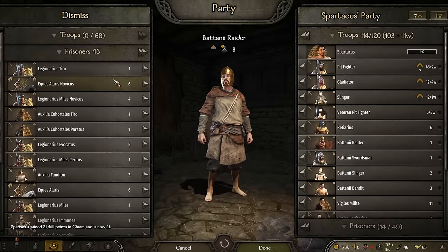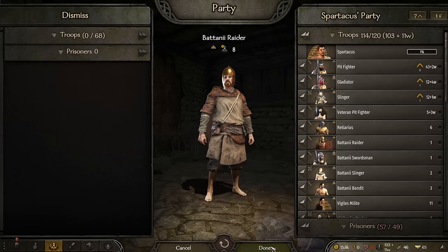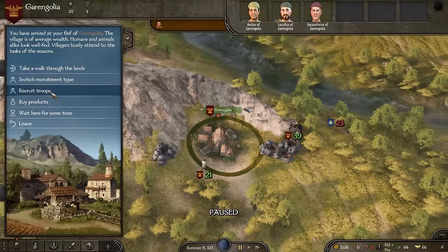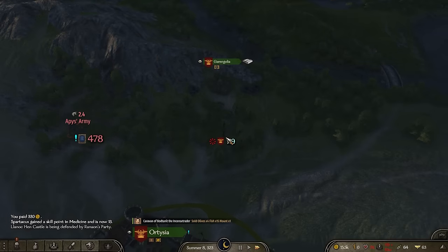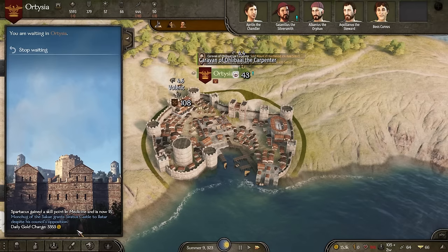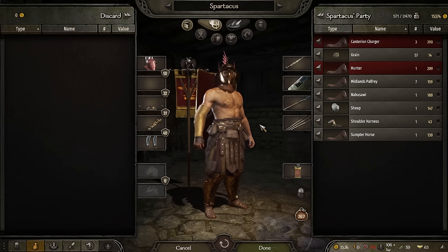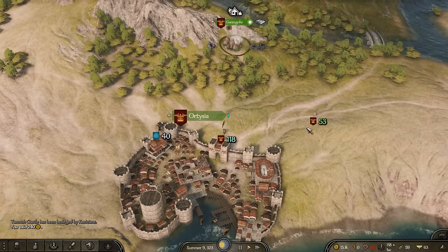We have 25 militia we can hire and 43 prisoners. We took a lot of soldiers in that fight. This village is giving us so many soldiers after that fight. Spartacus is looking amazing after that battle - we basically stole as much of their armor as possible and used it to buy stuff from the Roman armory. We got 12 more recruits. Let's see if we can help defend this village again.